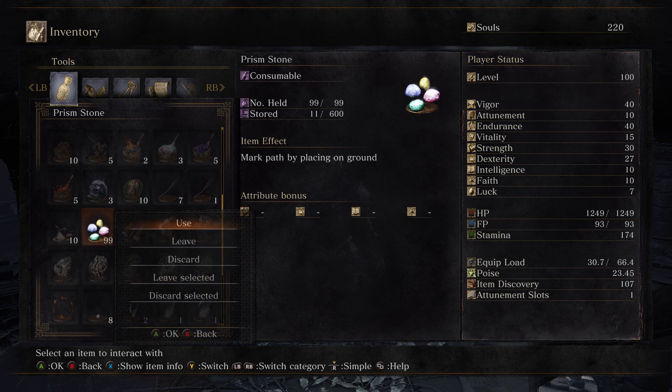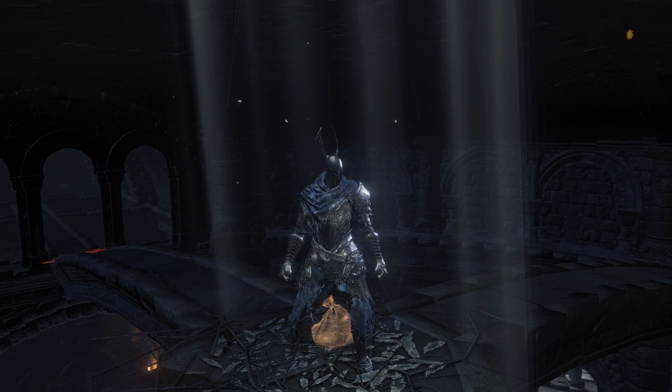Number 7. Sometimes when dropping items with the crows, you can hear a little secret message if you listen close.